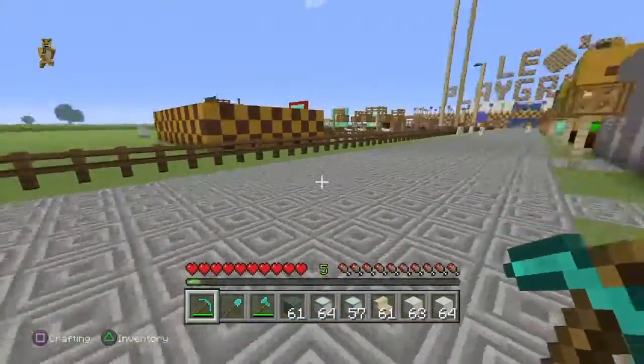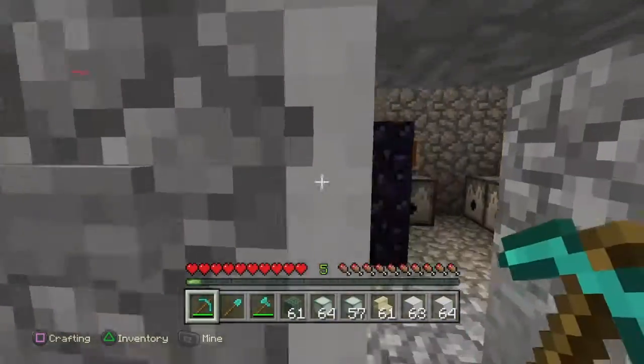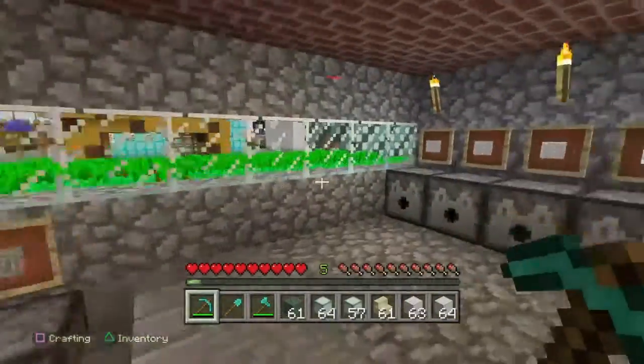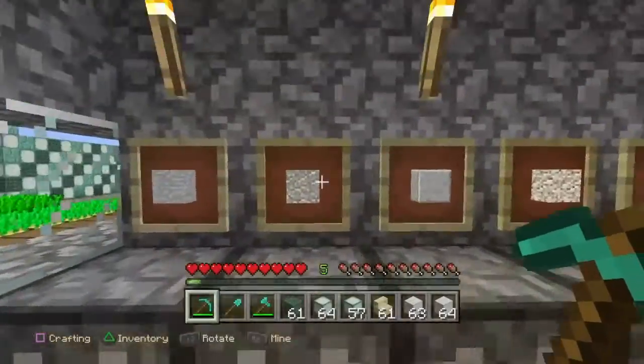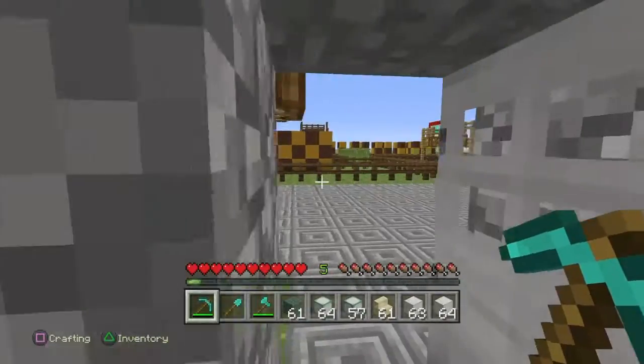And then over here we have our metal shop, and there's a hidden button — I love that. This is our concrete shop, technically. You just come over here and you pick one out, and you move them on. I love that.